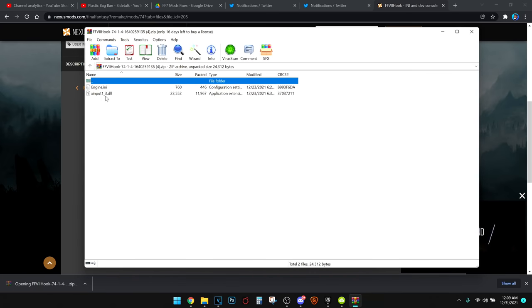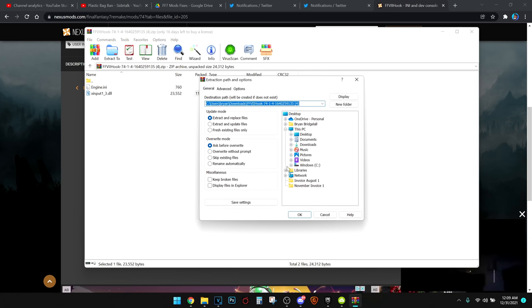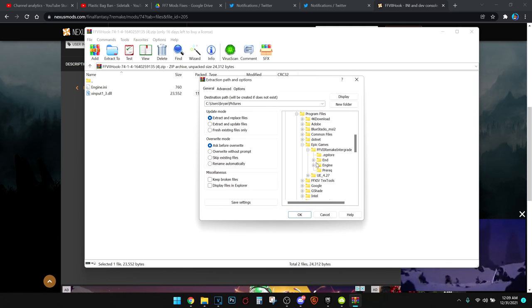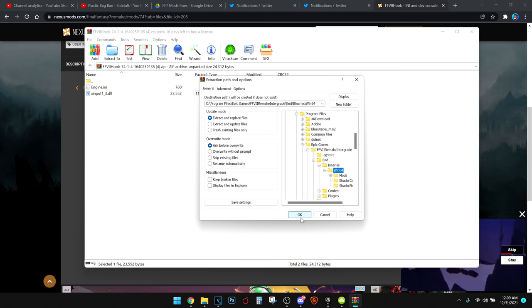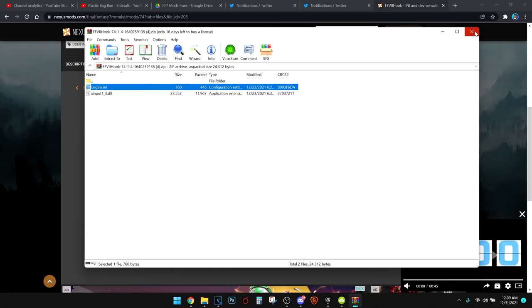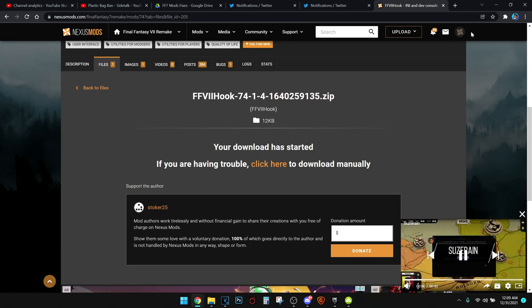First, we're going to extract the xinput.dll file to: Program Files, Epic Games, Final Fantasy VII Remake, End, Binaries, Windows 64 — extract xinput here. Now for the engine.ini file — we're actually not going to be using the exact same one that this mod comes with. I'm going to be providing you guys with my personal setup and something you can tweak yourself. Just be sure to check below — there's a Google Drive link in the description and the comments for you all.